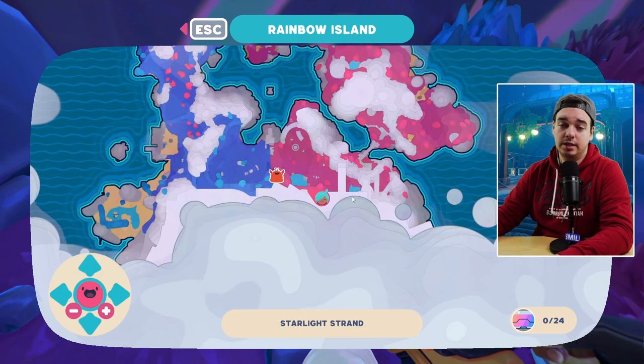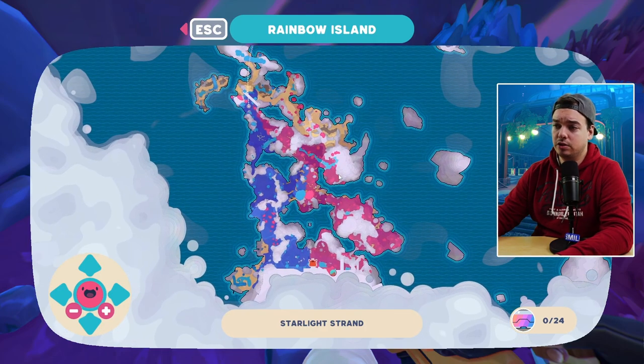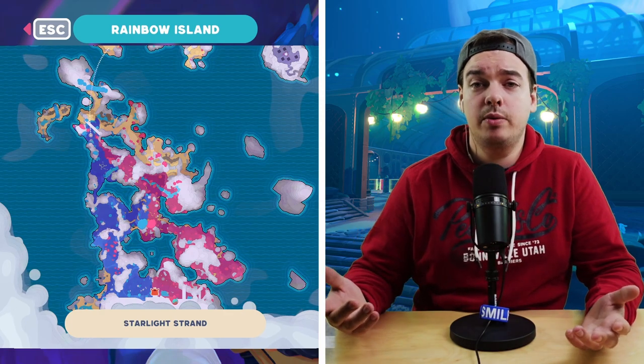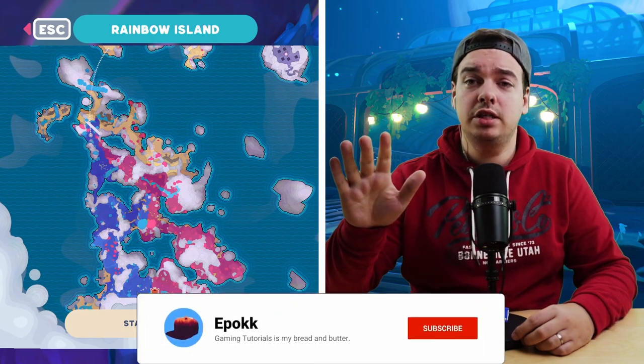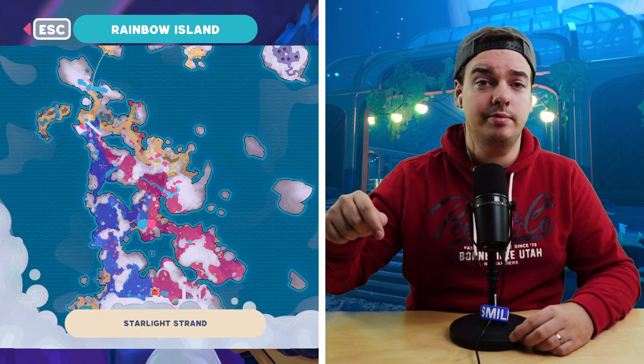Click on that and here you can see there's a dirt map node right here. We have unlocked the entire map for Starlight Strand — and those were all three map nodes! Next up you may want to get all the map nodes for Amber Valley, and I will explain all that in my next video. Be sure to subscribe to stay up to date for everything Slime Rancher 2 related. Thanks for watching and I'll see you over there!